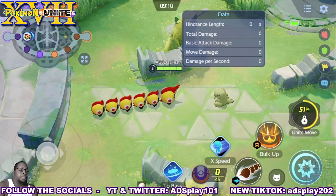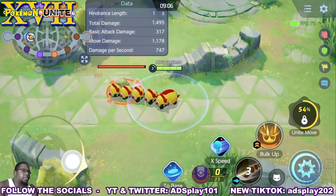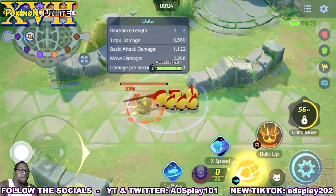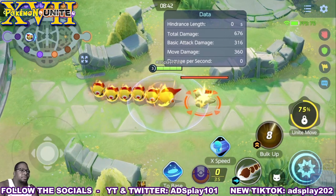His first two moves are Tackle and Bulk Up. With Tackle, he charges in a direction, hits the target, and his next attack becomes a boosted attack. With Bulk Up, his attack speed, attack, and defense increase for a short time.